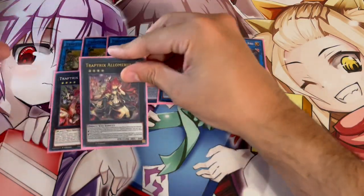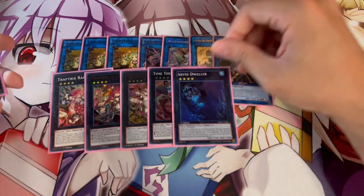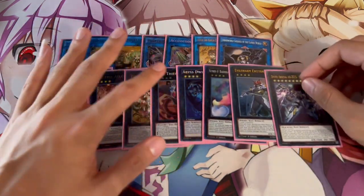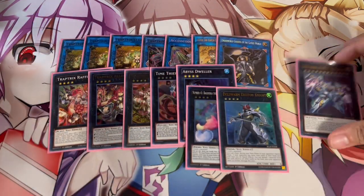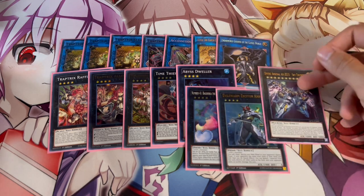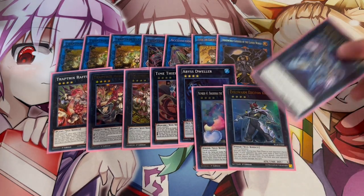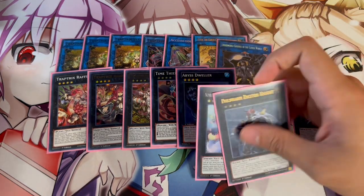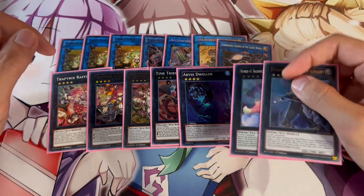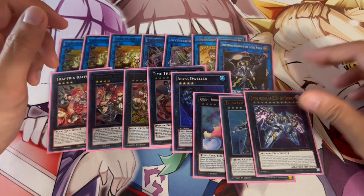For the XYZ monsters, we're playing one Rafflesia, one Alamaris, one Pingicula — I wouldn't change these at all. Time Thief Redoer is really powerful in this deck as well. One Dweller, because it's really good into today's format. One Boguska, one Exeton Knight, and one Zeus. You can swap Boguska and Exeton for a Zeus package using Borbo and something like Choconine for easier Zeus access. I play Boguska because against so many decks it's just auto-win, and Exeton Knight for going second. Dweller is just too good right now, though in other formats you can sub it out.